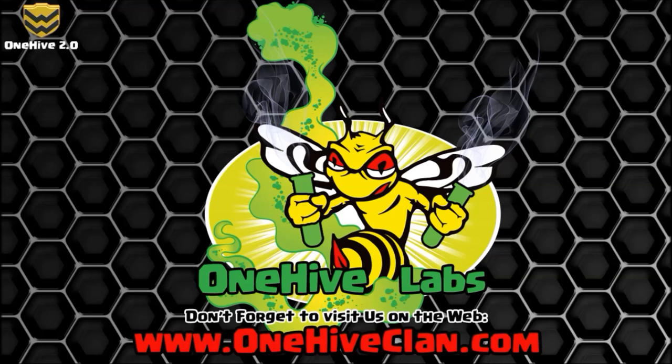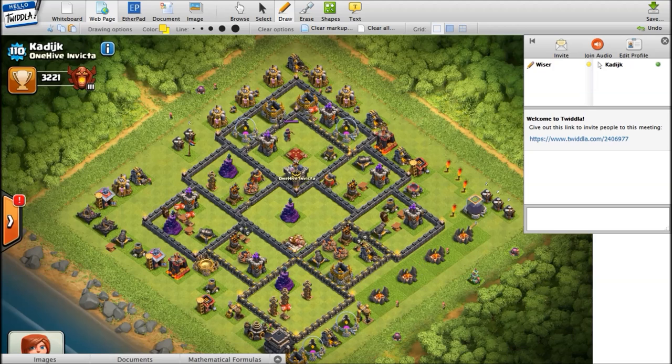Considering most kill squads can, a lot of the time, at least get the archer queen and one air defense without spells, and then you use your other spells to take out the other two air defenses - well, that's only one remaining. Let's flip over and check out the demo base. Why don't you run us through this base, show us the good and bad examples of Lalo defense, and we'll see what we can come up with to maybe thwart some of these newer style attacks.